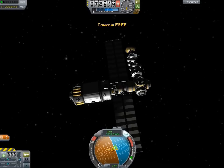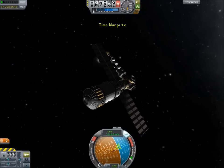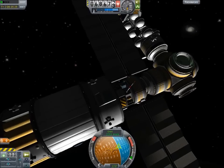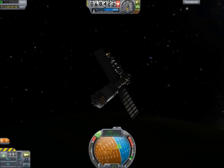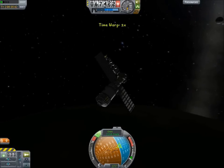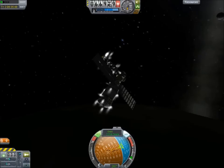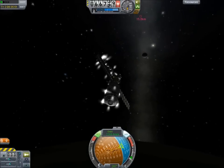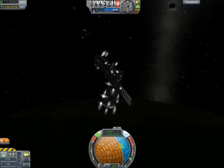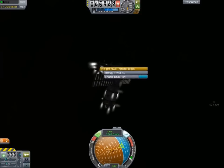Now we're gonna switch back to the Skylab and watch it de-orbit — hopefully on the daytime side. Hopefully I didn't screw that up; that would have been really dumb. I'm gonna turn off the SAS and maybe turn on the RCS. We'll see how far we get without dying. I should've de-orbited it at a different time, but it's too late for that now — we're coming down whether you like it or not. It's not gonna be particularly helpful with the amount of RCS blocks on here just wasting all our fuel.